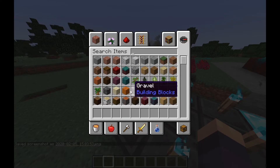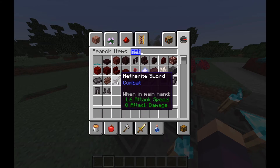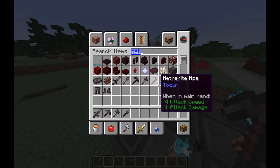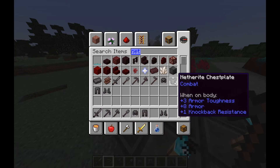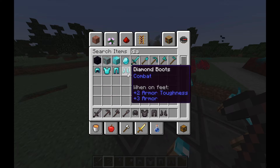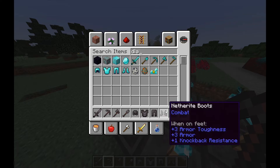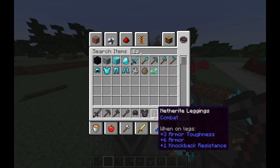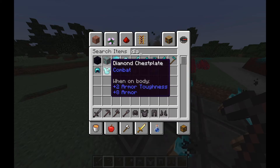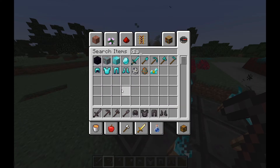So the big thing that everyone is losing their minds about is netherite, because it is supposedly stronger than diamond. Let's grab some diamond. Plus three knockback resistance! And they're also tougher — plus armor toughness, plus two. And they have knockback resistance. Has there ever been a toughness stat before, or is that new?